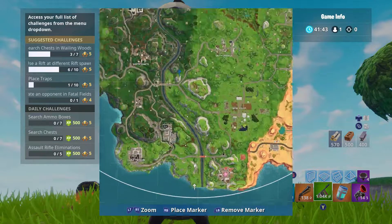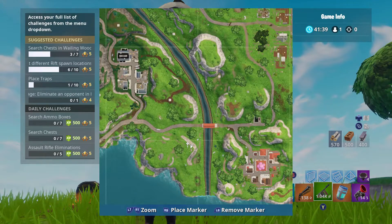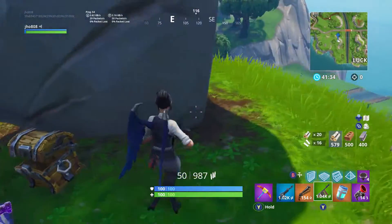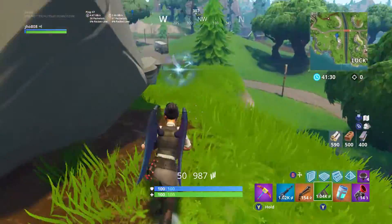Finally, for the last stone head on the map, we got one at the southern part of the map to the west of Lucky Landing. This one's hardly ever used — I feel like it's one of the least visited ones — but there is one over here on a hill to the west of Lucky Landing. So those are the seven locations of the stone heads for this challenge.